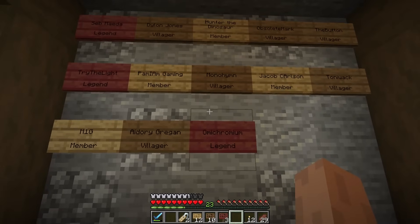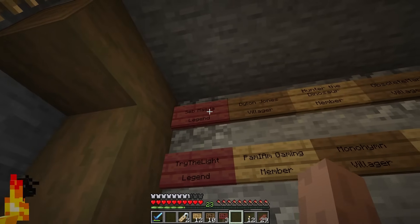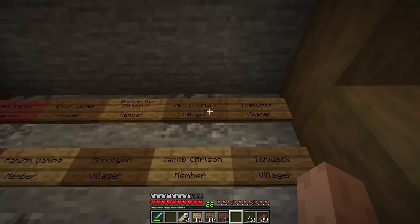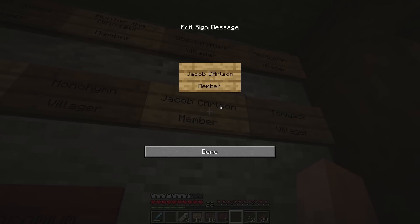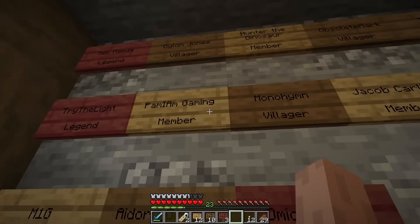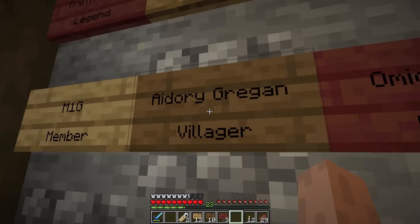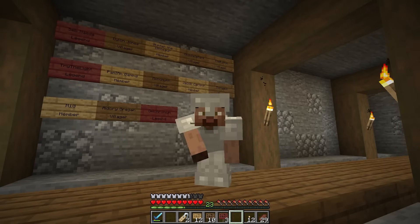You can kind of see what I mean now about the different colored signs for the different tiers of membership. We still have a whole bunch of members to add to the wall, but I'm going to spread them out over a few episodes. Big thanks to Seb Meta for being a Legend, Dylan Jones for being a Villager, Hunter the Dinosaur for being a Member, Obsolete Mark for being a Villager, The Button for being a Villager, Tony Whack for being a Villager, Jacob Carlson for being a Member, Monohym for being a Villager, Pay My Own Gaming for being a Member, and Try the Light for being a Legend — amazing, crazy, thank you. M1G for being a Member.